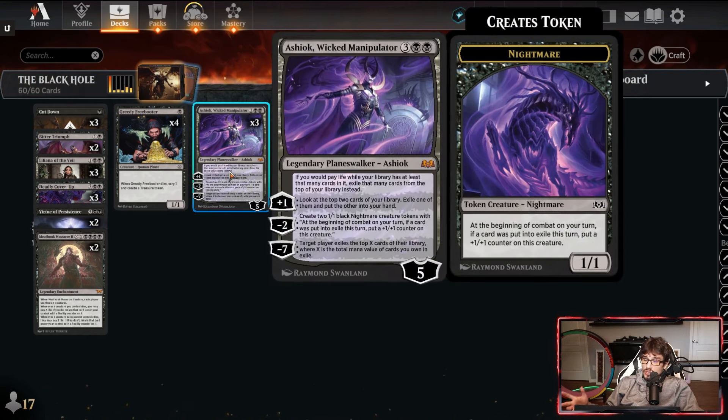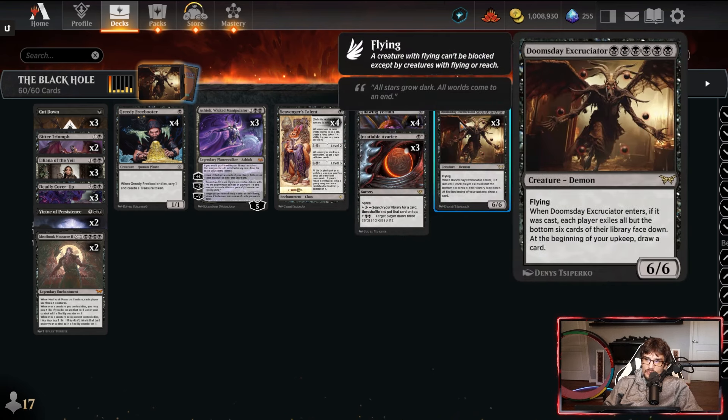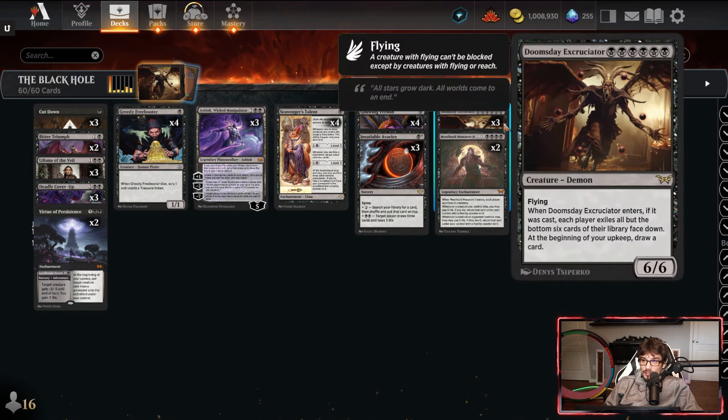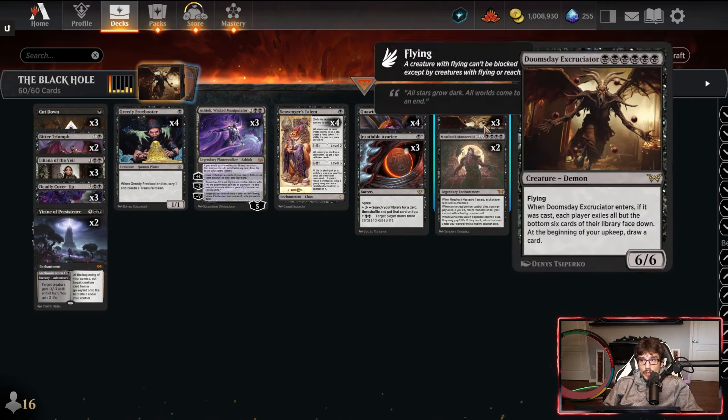Ashiok is pretty decent here — plus one grabs a card, exiling one and putting the other in hand. Minus two creates nightmares which are great for sacrificing, jump-blocking, and prolonging the match. Minus seven would just win you the game. We're running 24 swamps because of the six-color-pip requirement, which is pretty aggressive, and with Meat Hook too — it's a lot of black mana needed so no fancy lands.